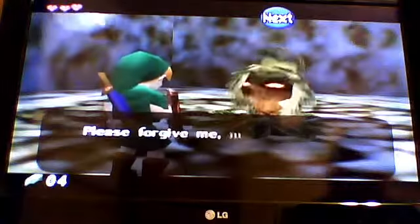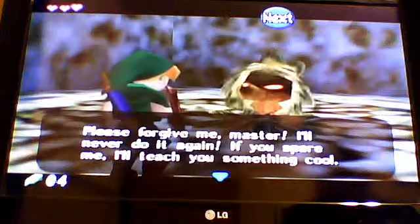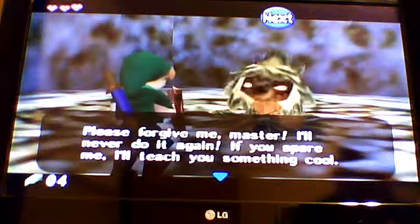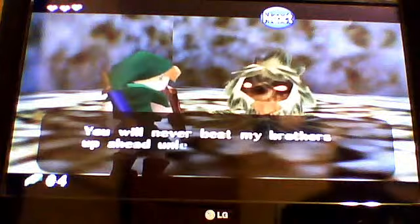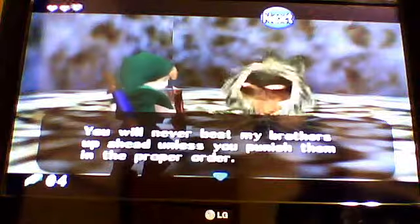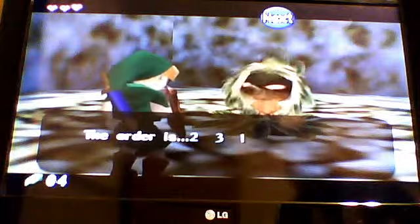In this room, this Deku scrub tells the adult secret. He says: 'Please, fate, forgive me, master. I will never do anything else if you spare me — I'll teach you something. Don't let them beat my brothers up ahead unless you hit them in the proper order. The order is 2, 3, and 1.'